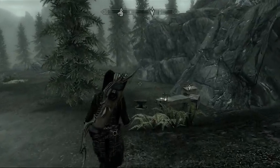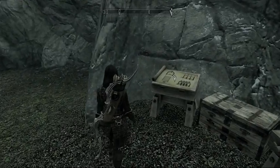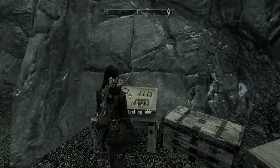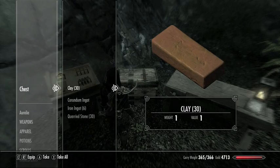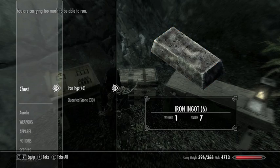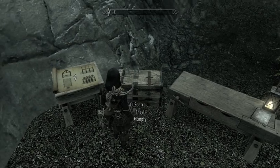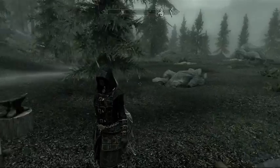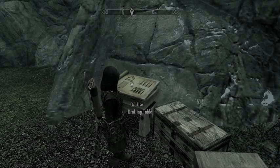So we're here and this is what the setup looks like. We've got a drafting table and a chest full of stuff - yeah, it's all kind of buildy stuff. We'll take it all. What the heck was that? Oh, a mud crab? Okay, anyway.